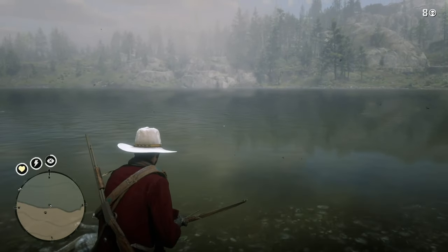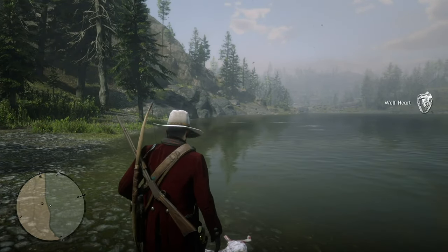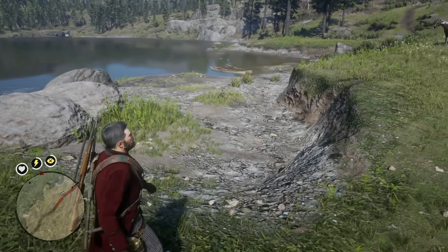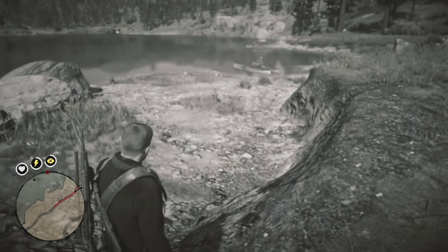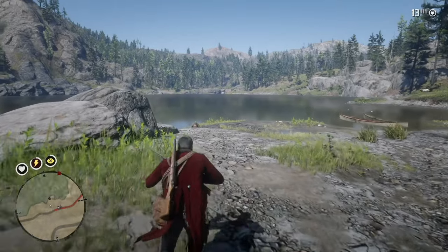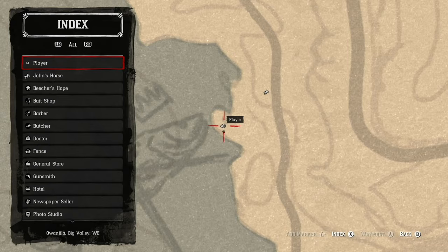Another great place to hunt beaver — and apparently moose — is on the southern shores of Lake Owen Gila. There is a beaver; could be three-star; there are sometimes multiple beavers. If you need a three-star pelt, this is a good place to look. Sometimes you just have to be on the far east end of Lake Owen Gila where beavers are hanging out. Beavers are used a lot by the trapper and Pearson for crafting, so having a lot of beaver pelts helps.